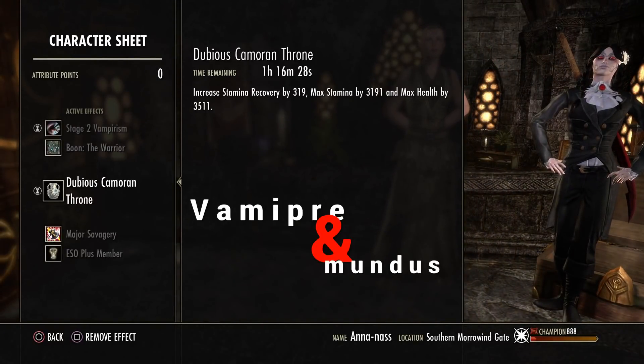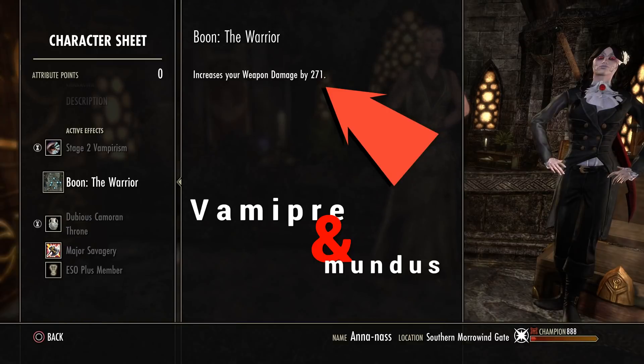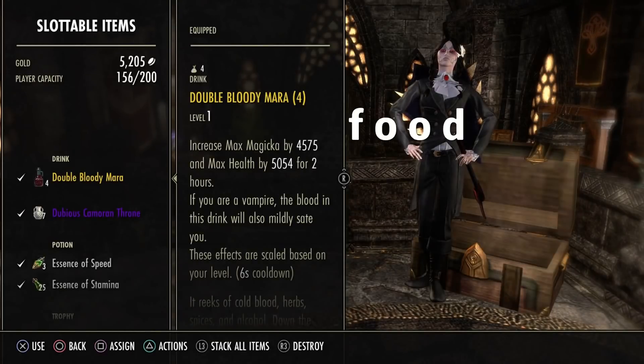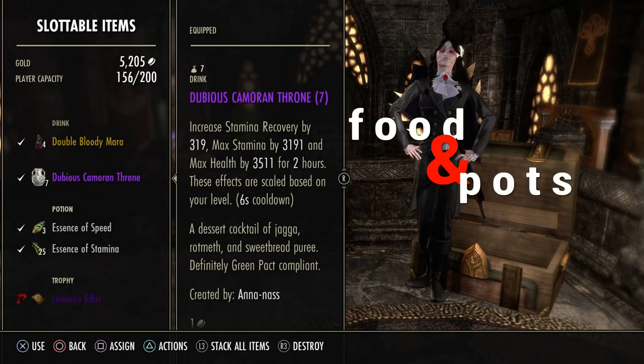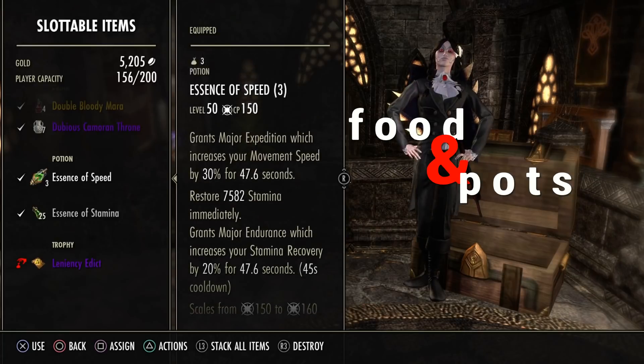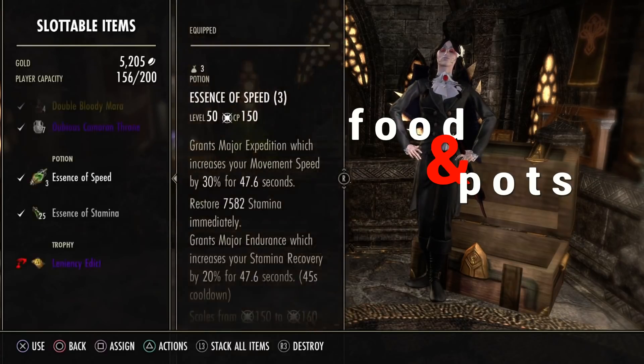Major Savagery on the main bar. We use the Cameron Throne for the recovery and both stats. I use the Warrior mundus — I feel I got enough sustain — and Vampire Stage 2 so I can't be one-shotted, and both recovery magicka and stamina. For potions we use the Bloody Mary to keep up the level, and the speed pot for 30% to 47% movement speed.